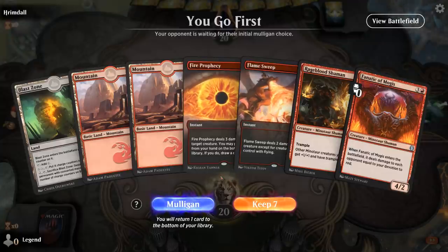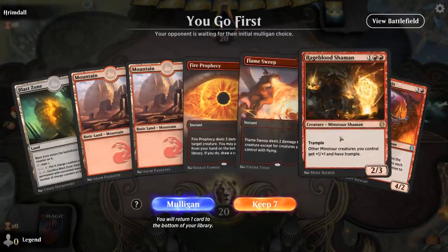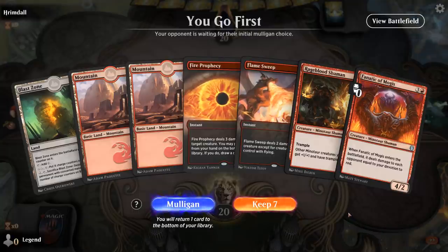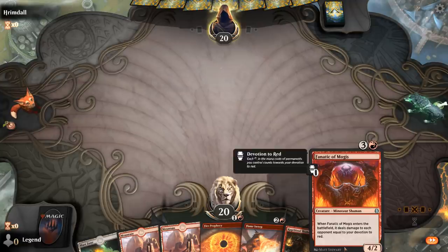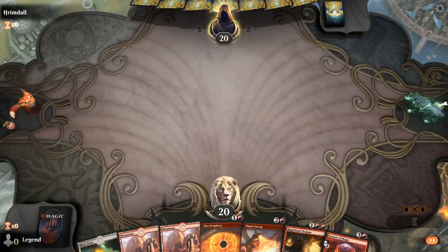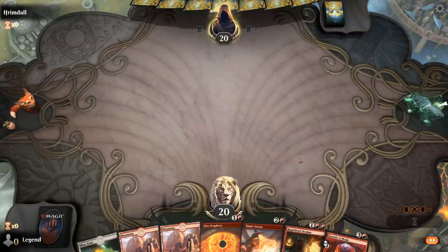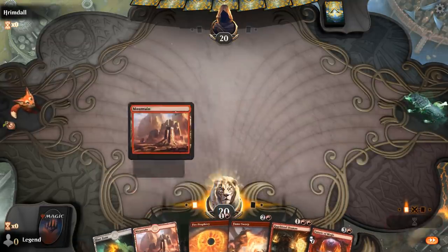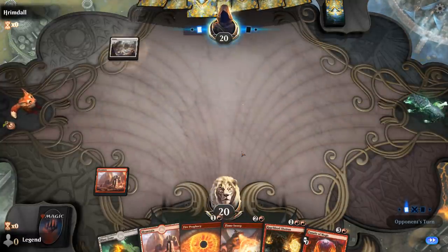We're on the play but have no Ironcrag Feats or Deathbellow Warcries in hand — just playing removal into some Minotaurs, which is typically not good enough. This hand might still be okay though: we apply decent pressure with Rageblood into Fanatic of Mogis, this also survives Flamesweep with the one extra toughness from Rageblood. And if we draw into combo pieces early, we can use Fire Prophecy to still try and assemble the combo.